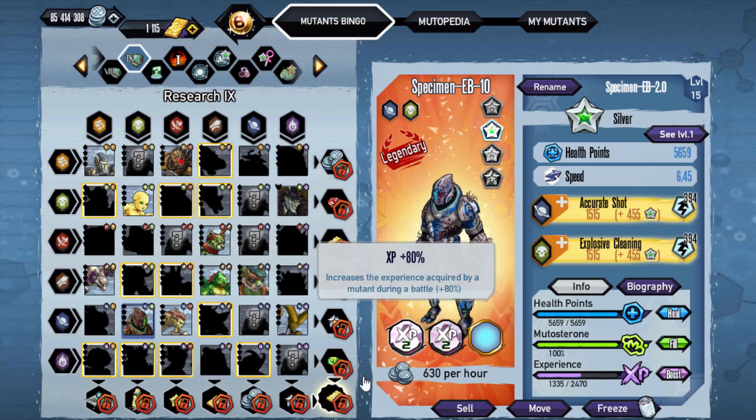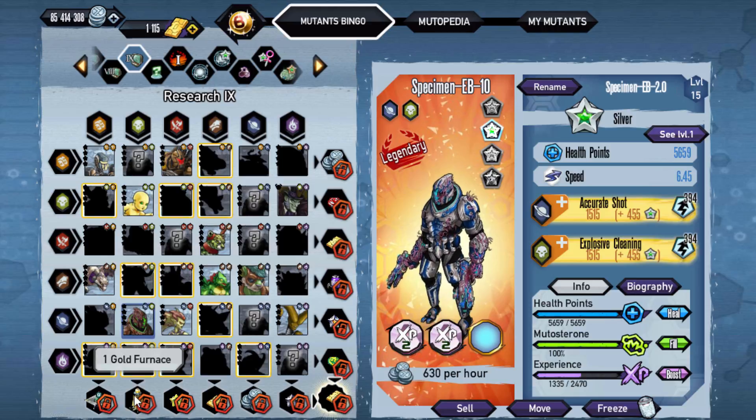It is a new mutant, and it does have the ability of boost. I do recommend getting this. As you can see, we do need it for Research 9, and one of the lines you actually need it for is the Furnace. So I recommend getting it — that extra 50 gold per two days is worth it. And then the other line, of course,